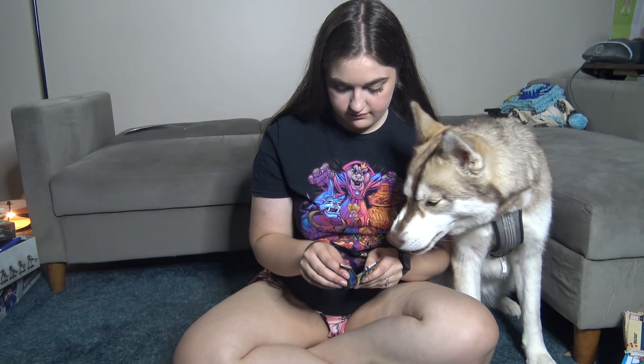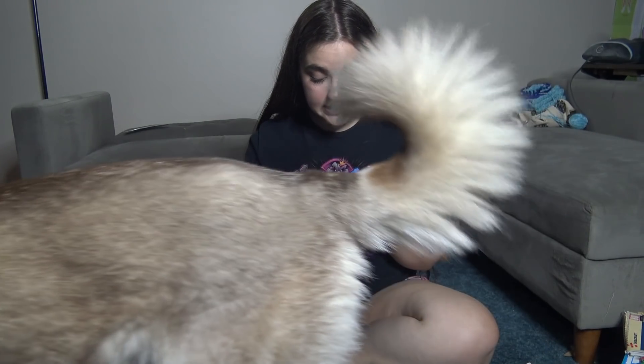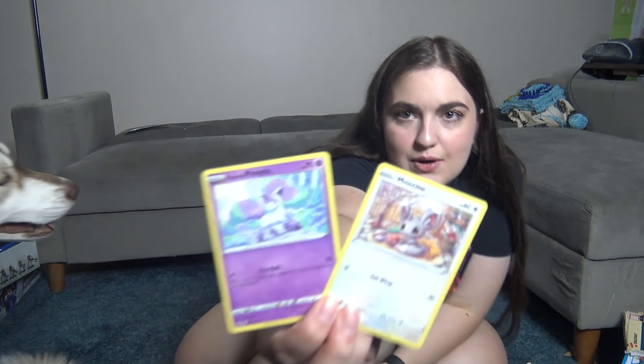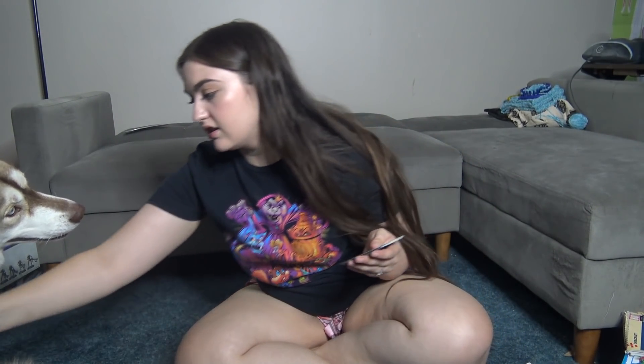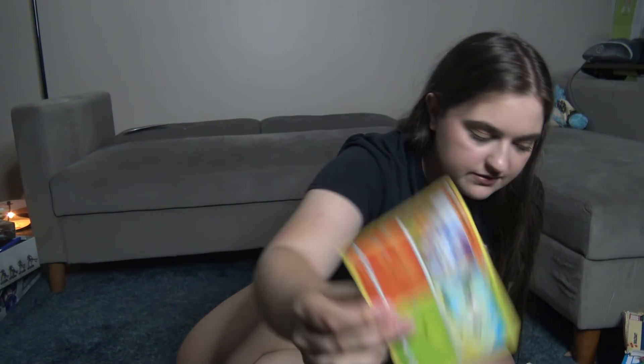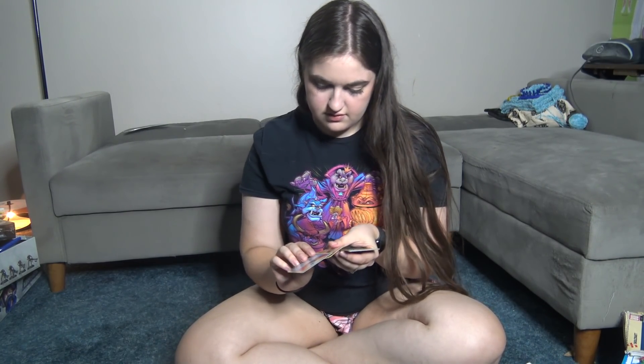Did you get a good one? Apparently this one didn't want to open. Let's see — we got Mincino and Galarian Ponyta. I like Galarian Ponyta because it looks like cotton candy. And then there's Cottonee and Scorbunny. And I got Silly Cobra, and a Reverse Holo Energy Search — shiny!